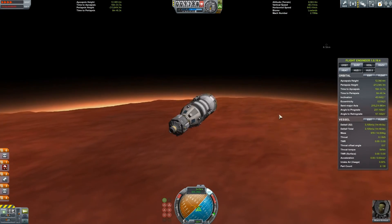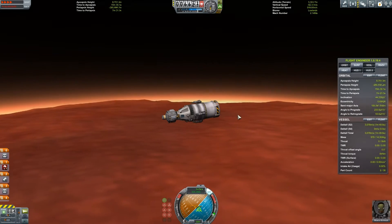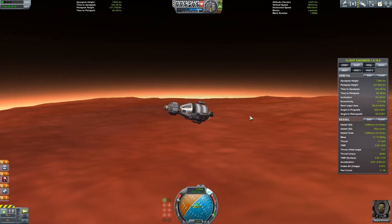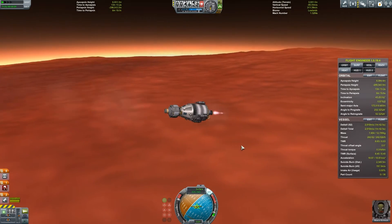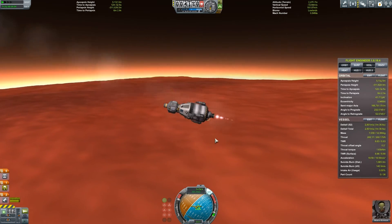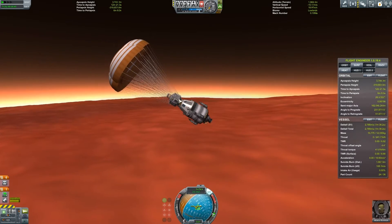Down we go. I need the speed to drop. My parachutes are not able to open yet without braking. I was slightly scared at this point — we're coming in to land really quite sharply. I thought I'm going to blow up if I'm not careful, so I used some delta-V to slow myself down enough to get the parachutes open.